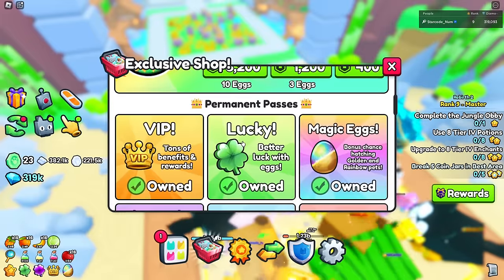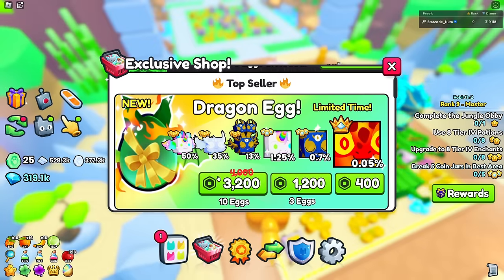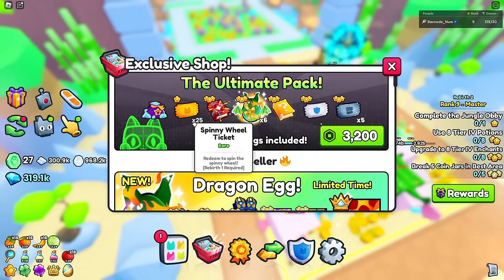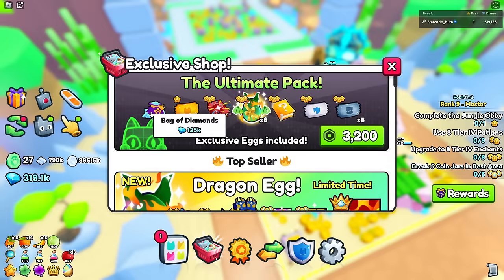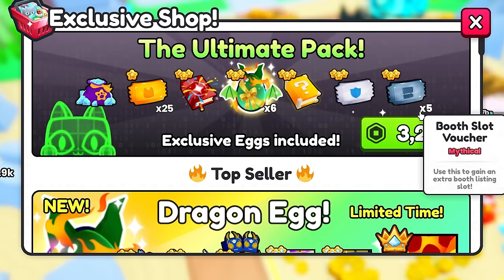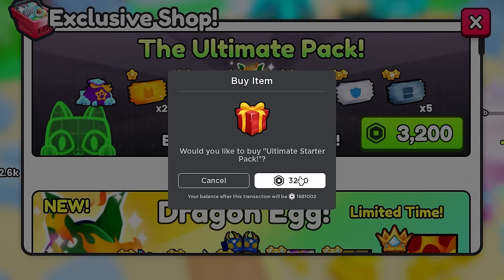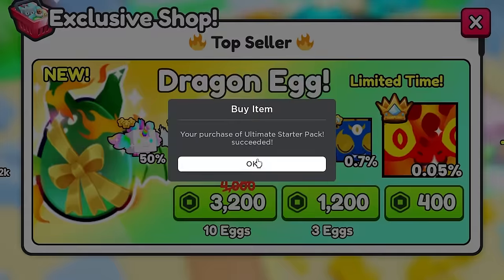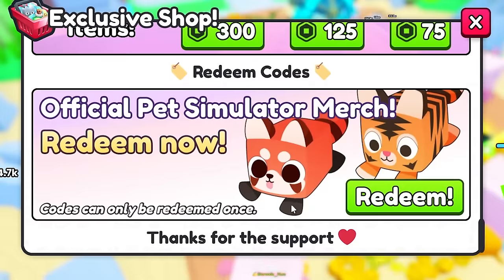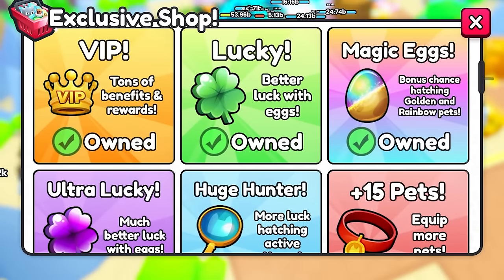If I check out the exclusive shop, there's now an ultimate pack which gives you six eggs, 25 spinny wheel tickets, 125k diamonds, and some other cool stuff. I'm going to go ahead and buy it because it's actually a decent deal, especially if you're starting the game. There's nothing else in the shop though.